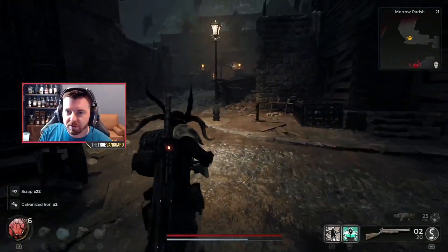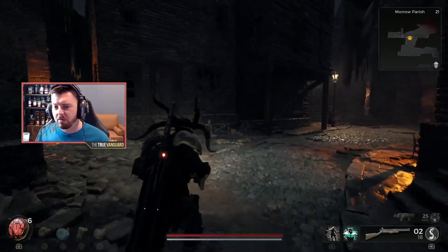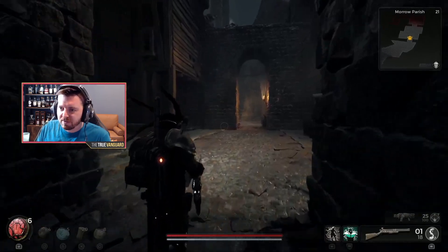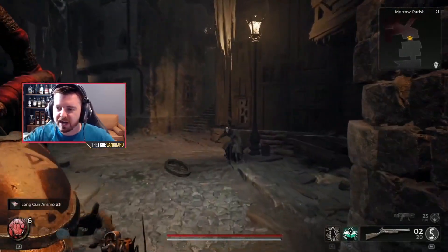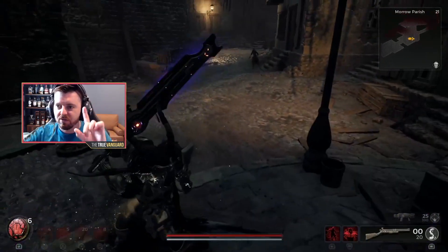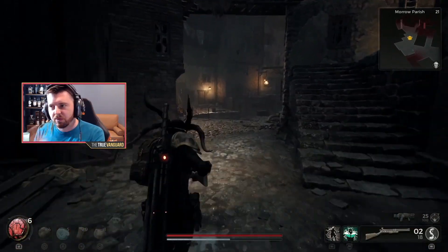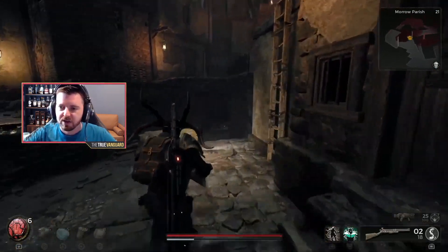We need either the Butcher's Quarter or Cotton's Kiln. If you load up Morrow Parish, run past the gate of the asylum which is locked and stick to the left — always stick to the left in terms of the routes you can take. Ultimately you'll either get an exclamation point door or a dungeon off to the side that will have buildings on fire near it, and that's how you know you've got a pretty good chance. There are three dungeons that can have fiery buildings outside, and two of them are the ones we want, so chances are pretty good you'll get either Cotton's Kiln or the Butcher's Quarter.